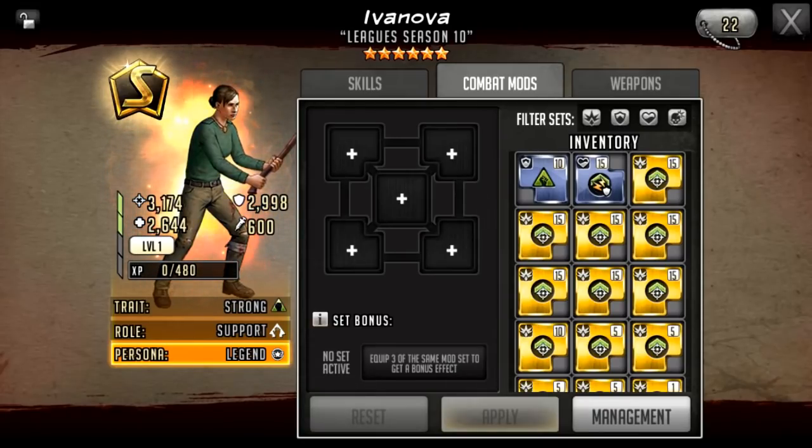Moving on to mods — there are two ways you can mod this character. You can mod her more offensively so she has a higher damage output herself, or you can make her more of a support character if you feel you have enough damage in the attack team she's going to be in anyway. She will most likely be used as a leader for the majority of people. Her active and leader skill are the main things she brings. Her rush is okay, but she gets outshined in terms of damage by other characters, though she is one of the few defense down characters out there.